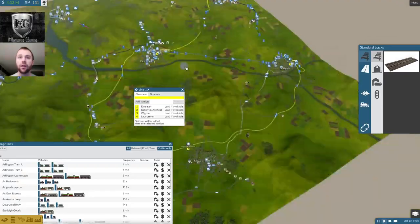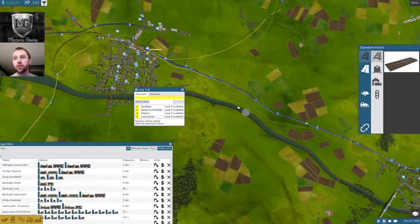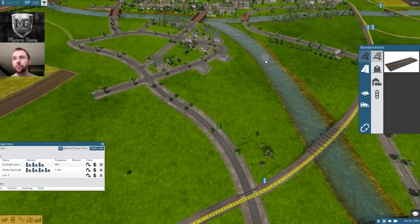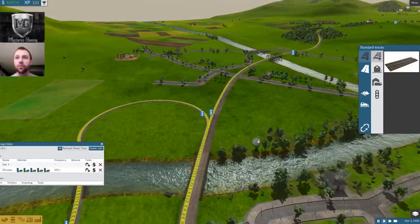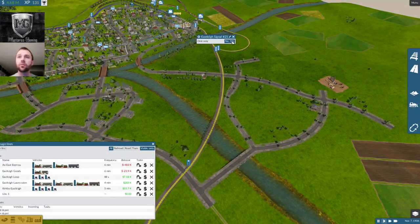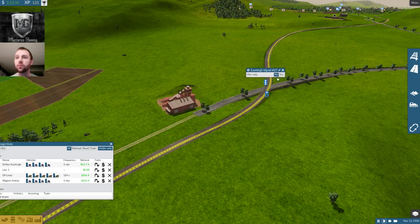That line is complete. It's still doing some things I don't want it to. For example, this needs to be a one-way. And this, unfortunately, needs to be a one-way. Now it flipped the track — all from fixing the signal. One way, one way. Now — new line. Sorry, this one's turning into a long episode, but we've got to get it done. We're going to go the other way around. And we've got to make sure I didn't click on the goods station.